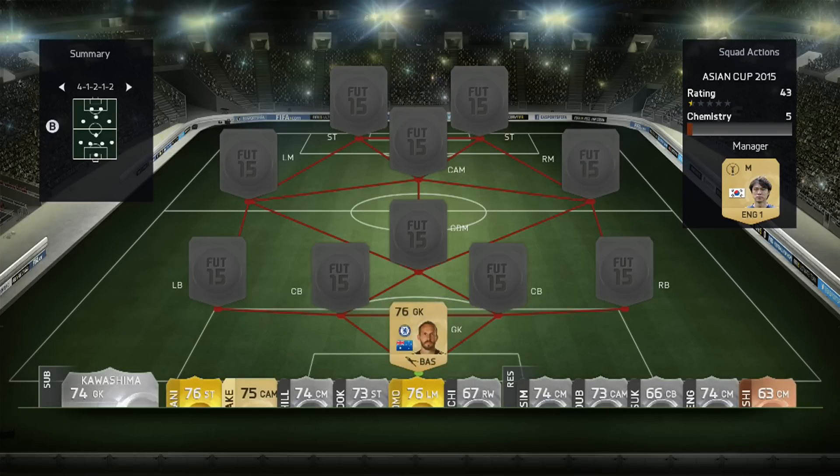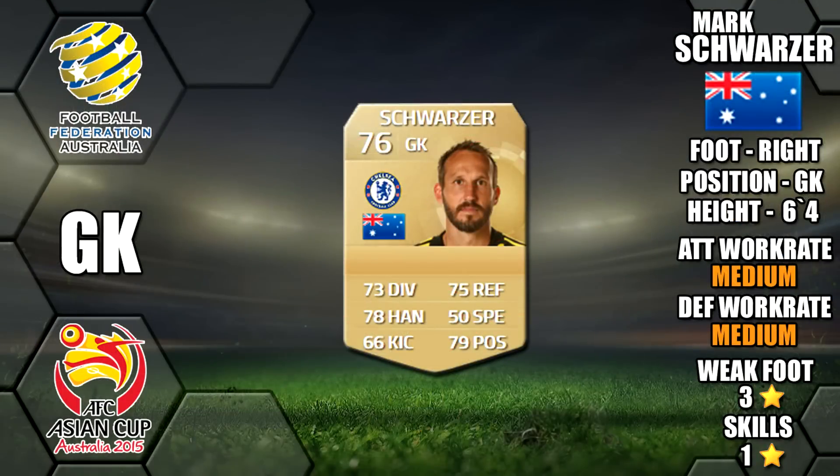So let's go in. First we have Mark Schwartzer of Australia. He's six foot four tall, has a three star weak foot and one star skill, and his standout stats are his 79 positioning, 78 handling and 75 reflexes.